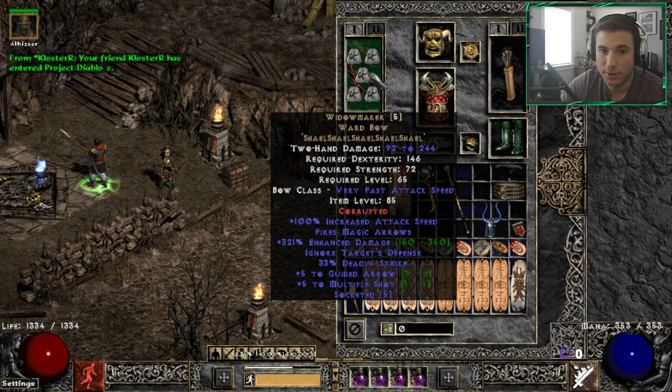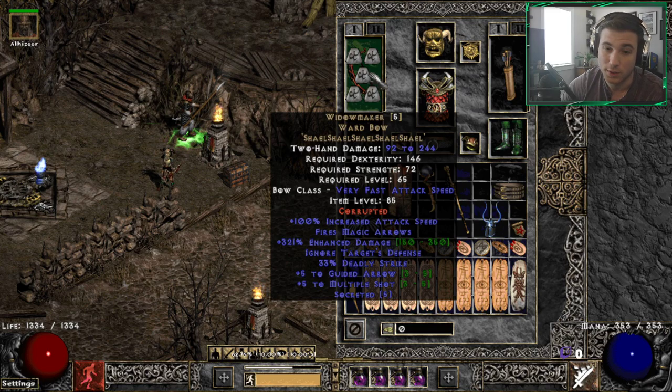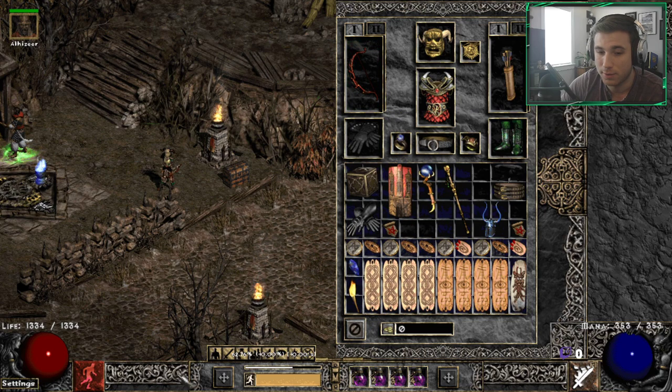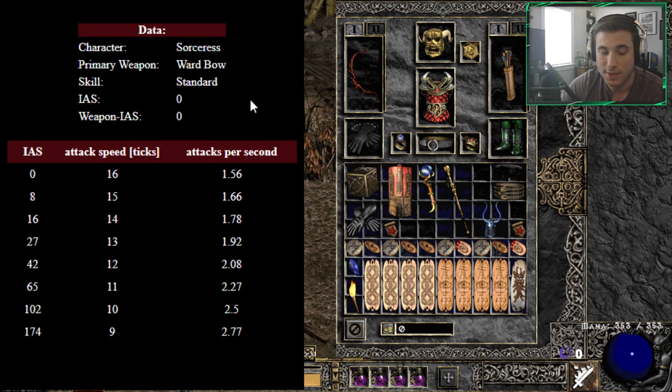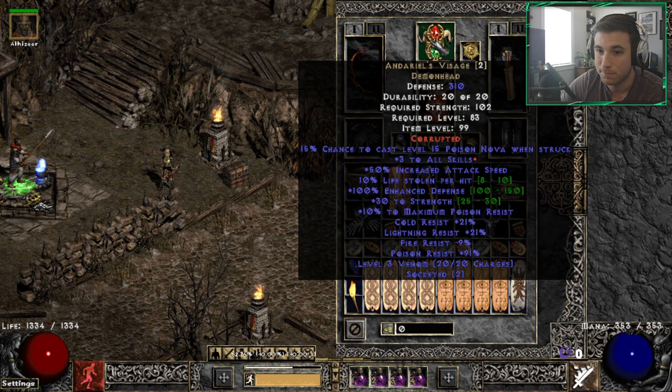The shells are important because we want to be hitting our IAS breakpoints - that's the most important part of this build. We're not really doing a ton of physical damage because most of the damage is coming from the fire and cold enchantments. The objective is to hit as high of a breakpoint as we can, and for this build particularly we're going for that 102 IAS breakpoint you see on screen. The next breakpoint is 174 but it's just too much of a trade-off to get there, so we're going for the 102. With five shells we've got 100 IAS right off the bat.